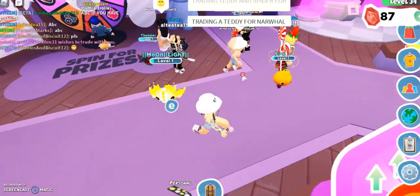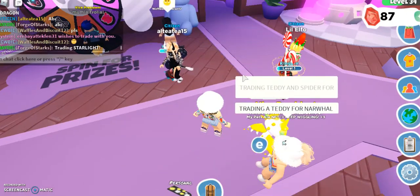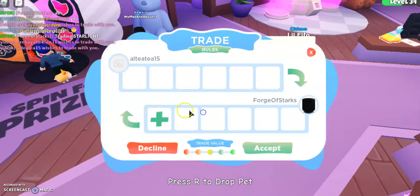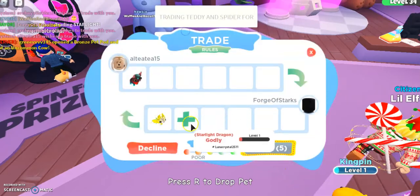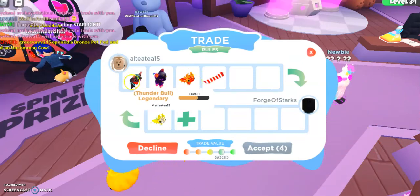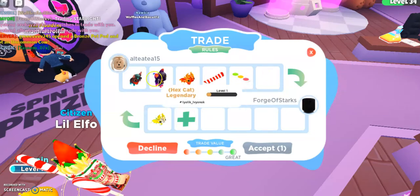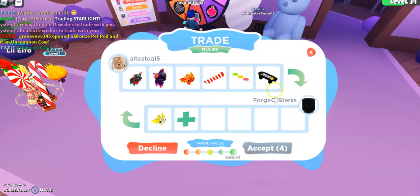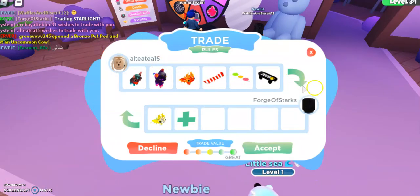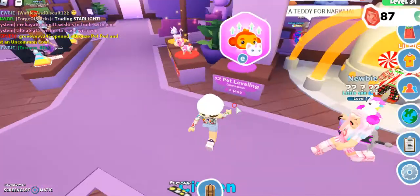I'm just gonna hold this out. I'm gonna say trading star because I kind of want to see offers. She traded me — she put in bull, hex cat, dragon, peppermint snowboard, bow hover. This is actually a really good offer. I know, but there's also a hex cat and a dragon so even if that loses value, those two probably aren't. I need this one. I did it, IDC.